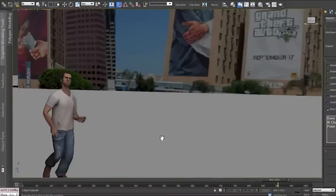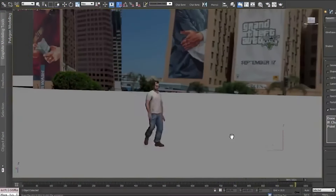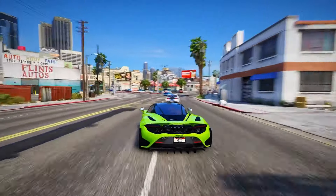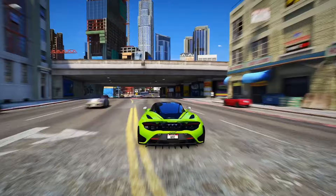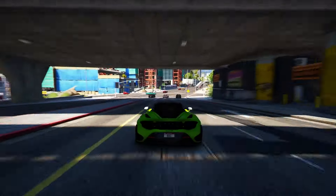Feature 14: Confirmed in-game places include tennis courts, a huge stadium, and even a museum — all with interactive insides. It's bringing back the exploration vibe we loved in GTA 4, and that's got us hyped for GTA 6.